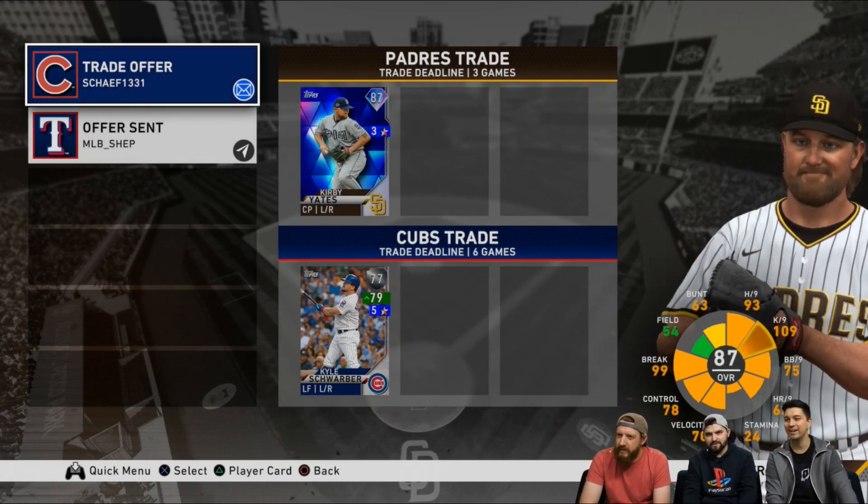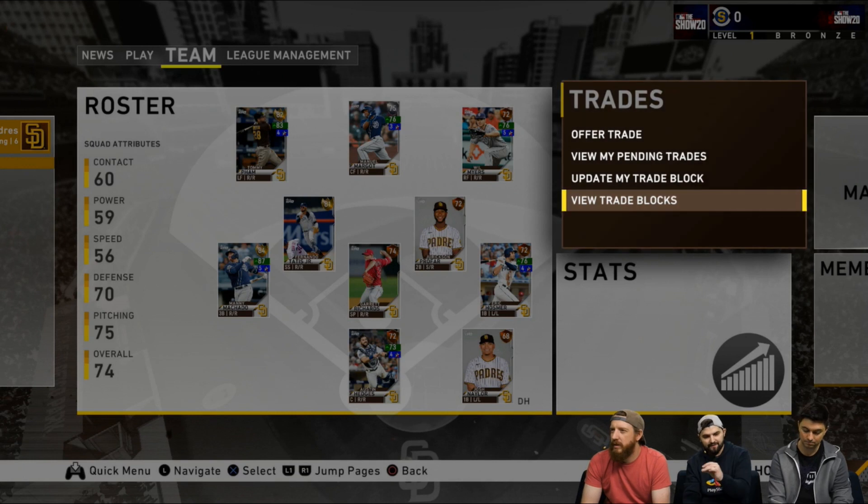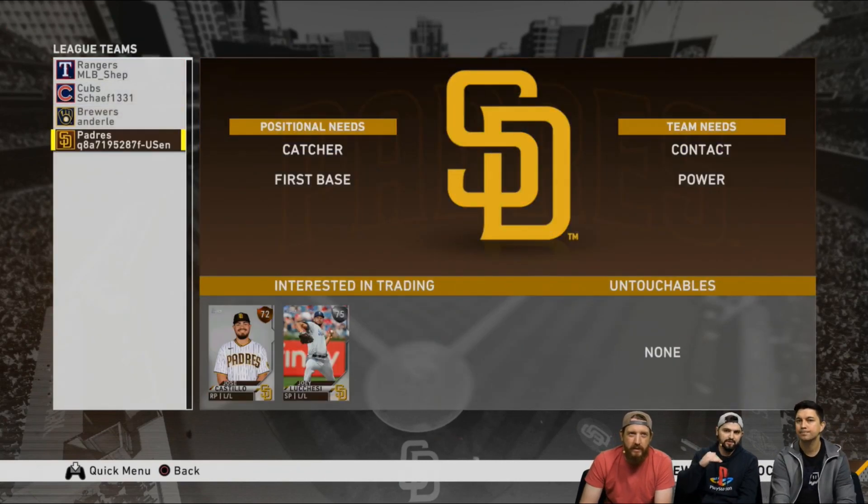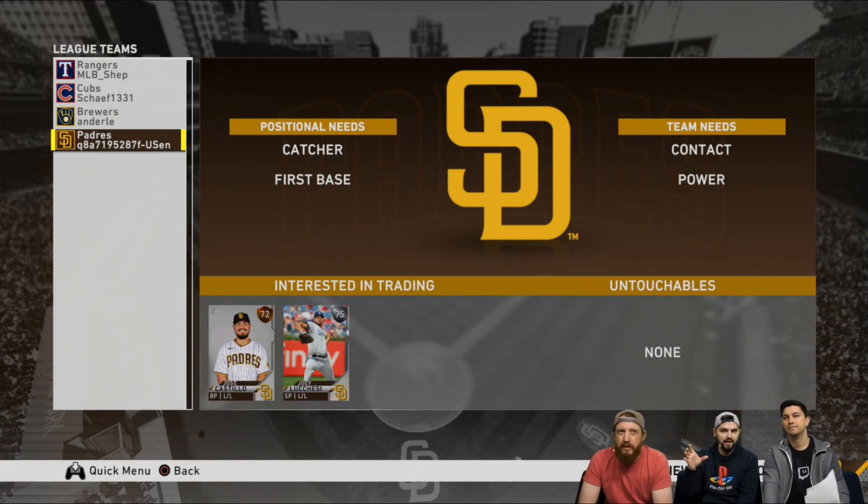Another cool thing: you're going to have a trading block available where you can list players you're looking to trade and specify options for what you're looking to receive. For example, if you're looking for power guys or maybe a closer to add to your team, you'll be able to post that on the message board for the league so other players can see it and think about whether they want to trade with you.